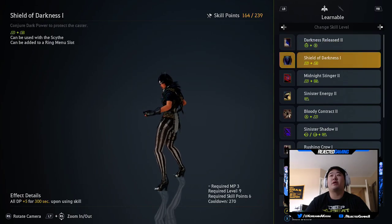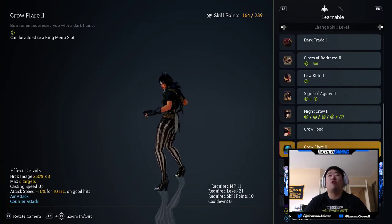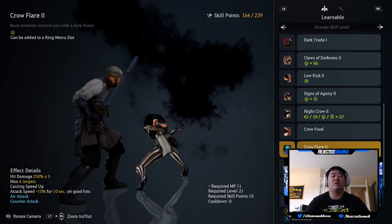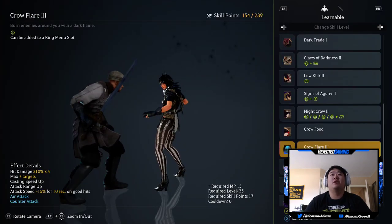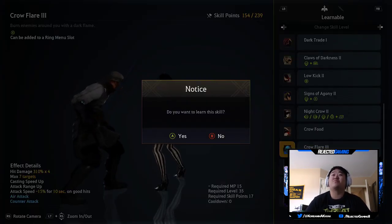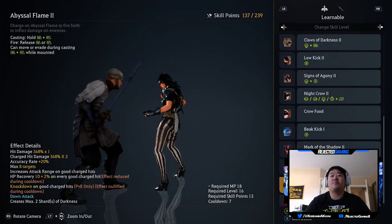We're gonna pick up a better X, which is crow flare — that's the attack I use for AOE damage, so we're gonna pick that up. We're also gonna pick up crow flare three, which is 35 skill points, which is a lot, but I think it's worth picking up.